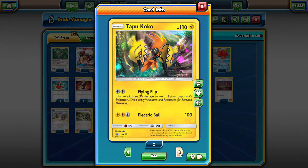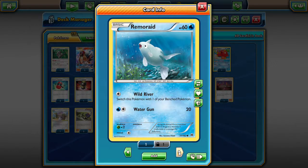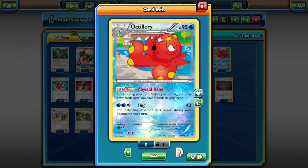We also have Tapu Koko for that Flying Flip attack — be able to spread some damage, make Tapu Leles within range to be knocked out by Entei's GX attack. So that's a quick two prizes. We just got to get one Flying Flip off on a Lele to set it up to be taken out by Entei for a one-hit knockout. Electro Ball we're never going to use because we don't have the energy for it. We're finishing with a 2-2 line of Remoraid — I choose the Wild River one because I'd rather be able to switch it out of the active — and Octillery with Abysmal Hand as our draw engine. Draw until you have five cards in your hand, so we can play our disruption and not have to discard every single turn.